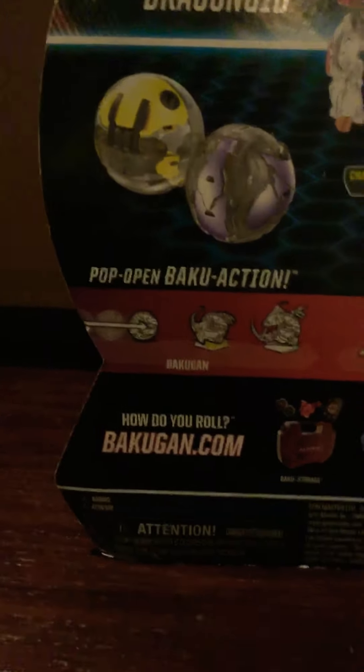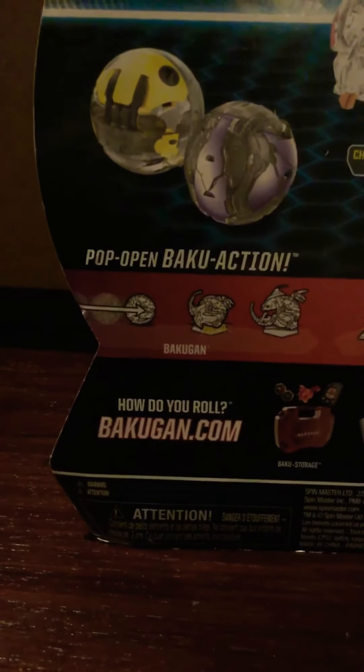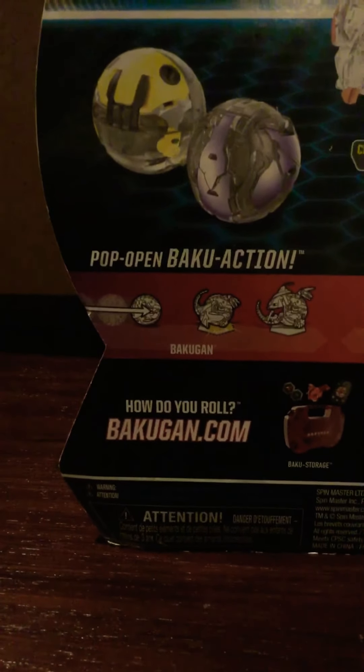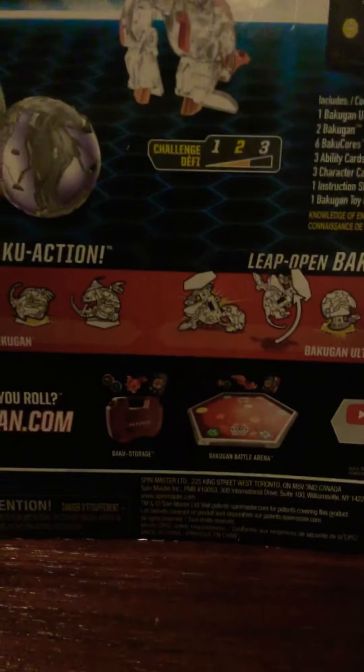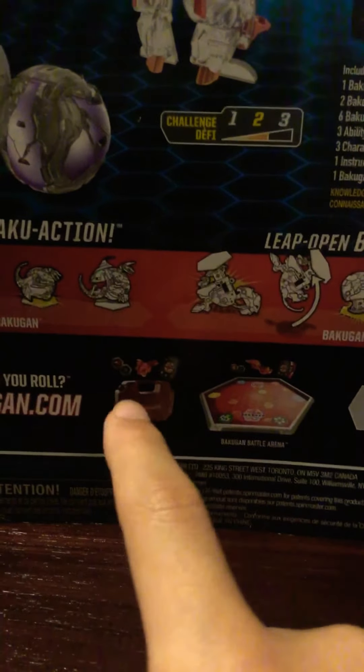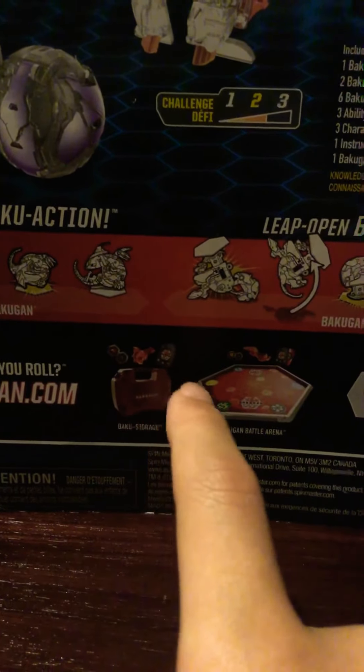It flips and then it stands like that because it's walking with Ultra right here, on Ultra. It says how do you roll — you can go to Google Chrome or just whatever and type Bakugan dot com. Here it comes with two Bakugan cards, one Bakugan, and one character card I think, and this is the new Bakugan battle arena.